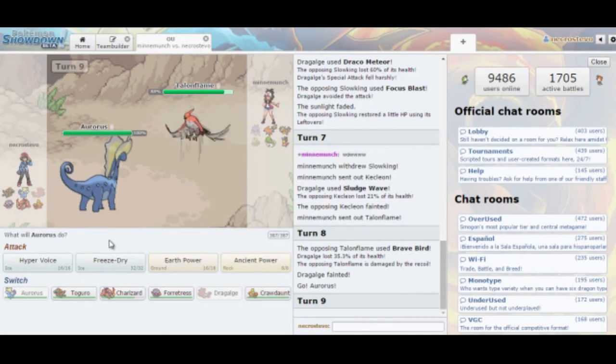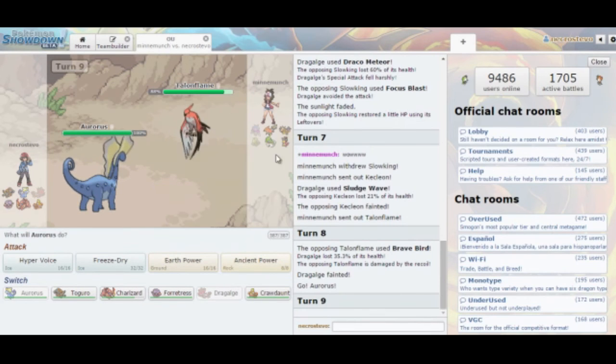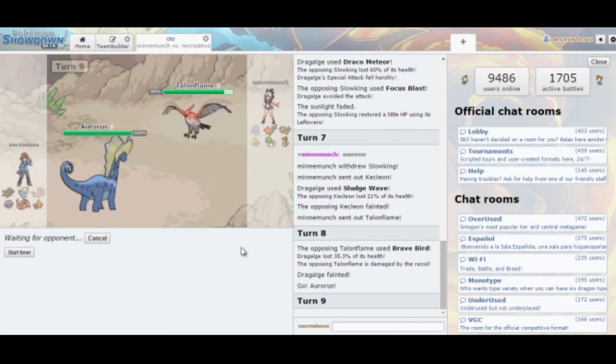So Freeze Dry could happen here. Ancient Power seems really predictable, though it hits everything he has left neutrally. Slowking probably got a decent amount of HP back from Regenerator on the way in — it's going to be around 40%, so I'm not sure I can KO it. I think if he is Banded, he's going into Gardevoir. He could also go into Slowking, especially if it's Assault Vested, which means Freeze Dry is my play. Let's see what he does.